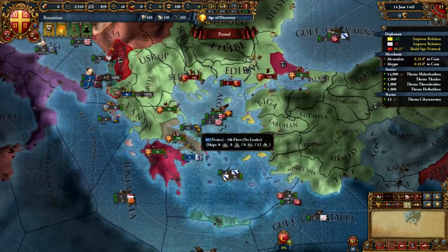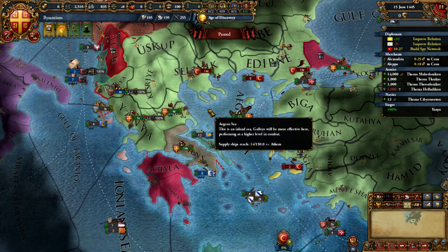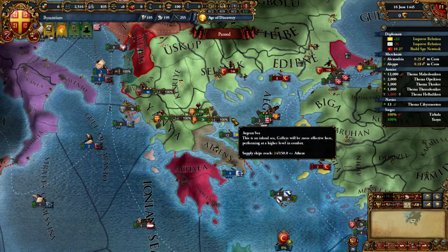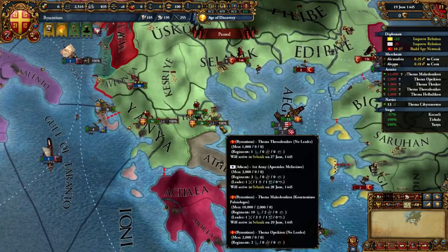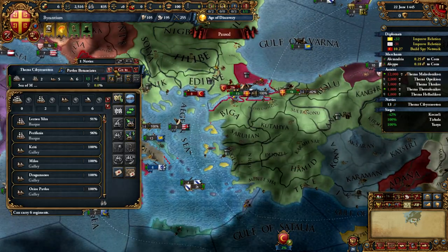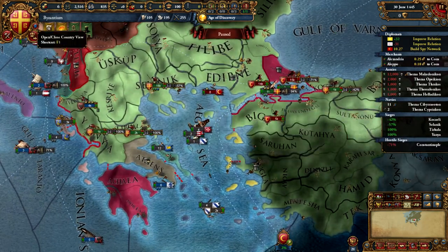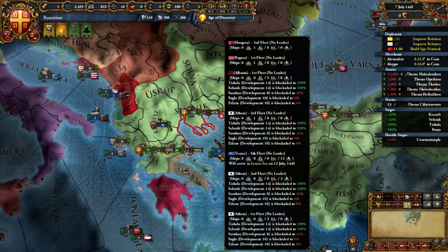Jumping back in time to 1445, I want you to take note of just how early I began improving relations with Jandar, which is going to be important especially if they are hostile because they actually desire Constantinople. In order for them to fall out of the hostile status, you're going to need to maintain plus 50 relations. Upon defeating the Ottoman Empire, this is not going to be difficult whatsoever, especially if you defeat them decisively and your economy is doing well — you can simply give them a gift, for example.